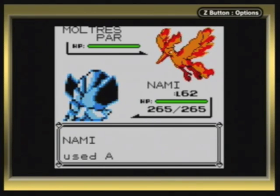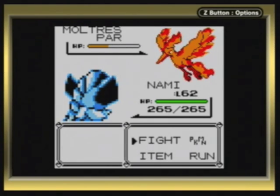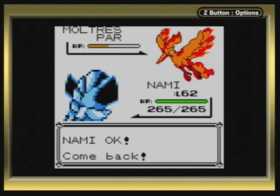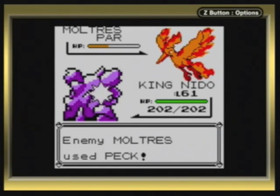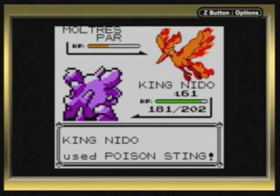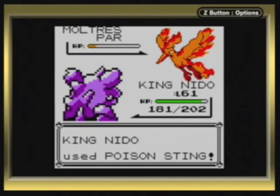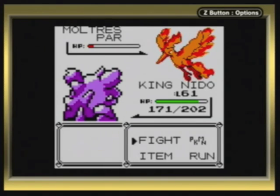The thing about Moltres is that it's always given me problems. How is that super effective? Oh wait, that's right - this is first gen, there's no special defense split. Moltres has always given me problems, especially in Fire Red trying to catch it in Mt. Ember. Articuno and Zapdos I've always had a good time with, but Moltres - I've always had the worst luck. It's really hard for me to capture it.